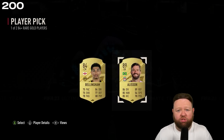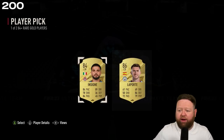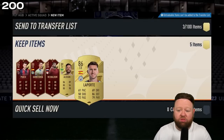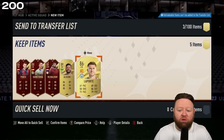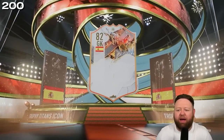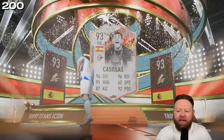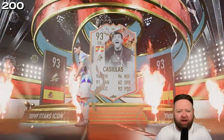None of them are getting into my squad at this stage of the game, so it's all about the fodder for me. We get Alisson which is very nice, and then a Laporte — I'll take that. Not bad rewards. Of course we open up the 5x84-plus and we get a Trophy Titans icon — the Spanish goalkeeper, a full 93-rated Iker Casillas Trophy Titans icon! Welcome to the club, potentially.